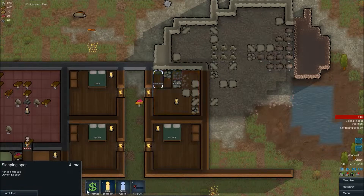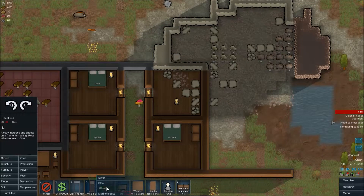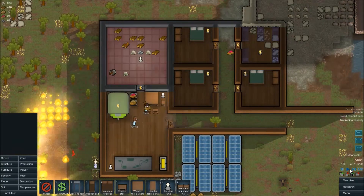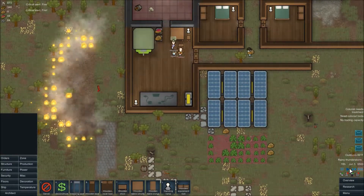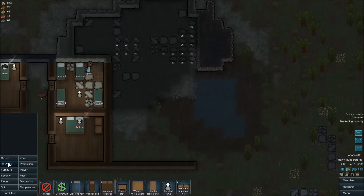These are terrible. Set for colonists. Architect. Furniture. Sleepings. Deconstruct. We need some wood beds. We're a very small and crappy medical wing. There we go, we got power. There it goes.